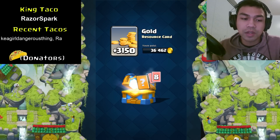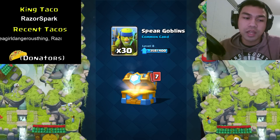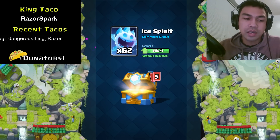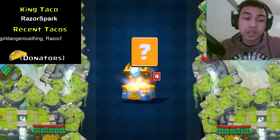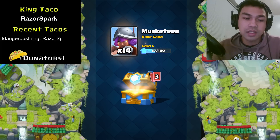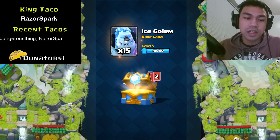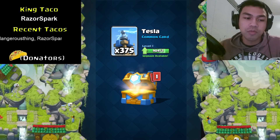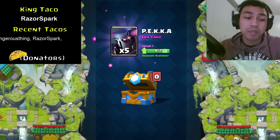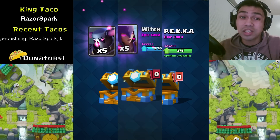Here we go — 3,150 gold. We got furnace, spear goblins, mini PEKKA, ice spirit, 12 giants, 14 musketeers, 15 ice golems — nearly two levels to the next level — and tesla: 375. Then the epic cards: no legendaries for us today, but we got the witch and the PEKKA.